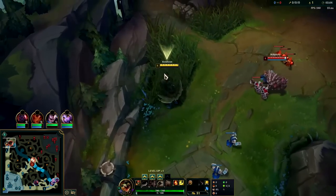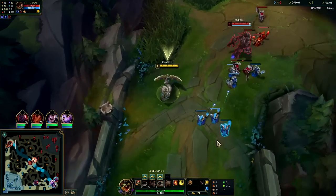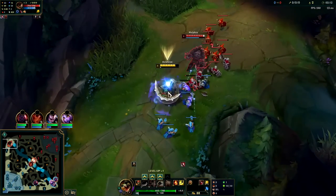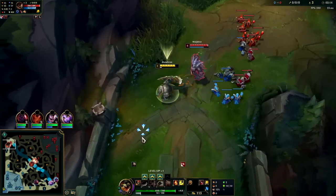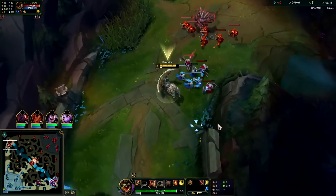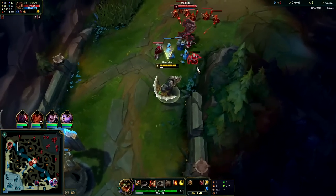Level 1 you generally do want Q. Against this matchup, it'd be fine to start W, auto attack, W reset, and apply Press the Attack since I don't want to shove the wave. He's playing really far back, but generally you do want to start Q — you can auto attack Q, reset, or just walk up, hit a raw Q and run away.